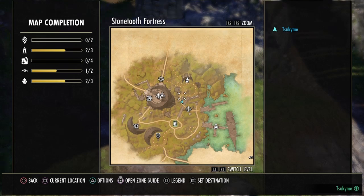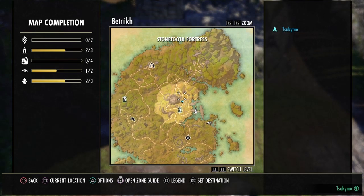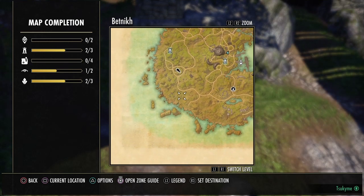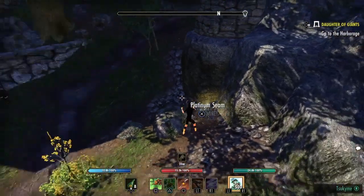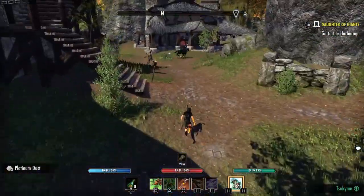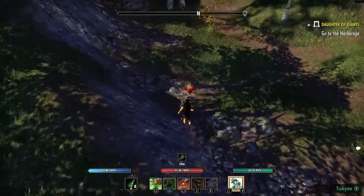Over here you have the starting point on the right side, near the bridge. You're gonna go all the way up, always by the edge, going by the beach, going around, until you get back to the starting point. You can do this with a normal character, but if you have a farming build it's way easier because you're gonna run faster to gather materials.